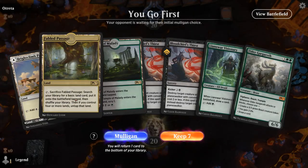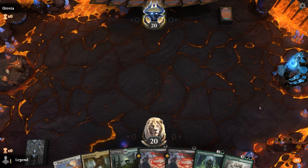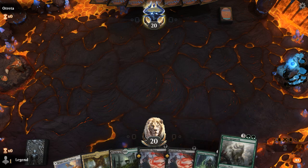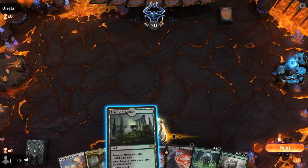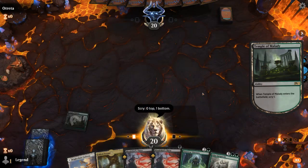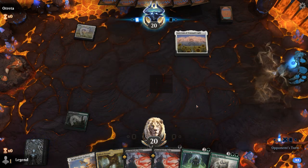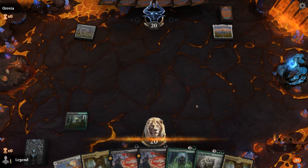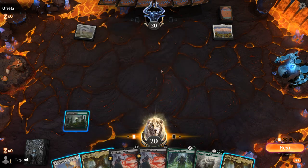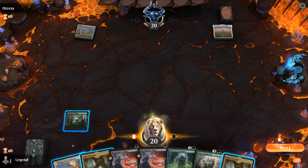We're on the play with a fine hand. Got some cheap removal in case we're up against an aggressive deck, and then maybe turn 3 Visionary into turn 4 Gargroth. Get the Temple out of the way — I'll take a fourth land. Turn 1 Sanctum of Tranquil Light — the Sanctum deck.